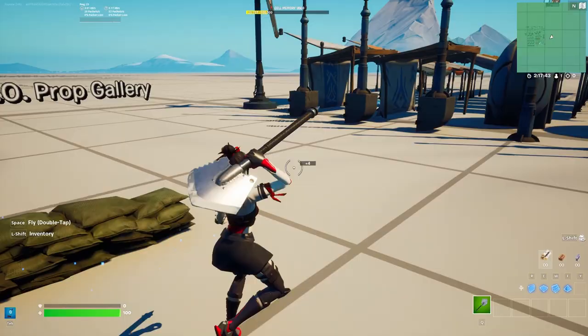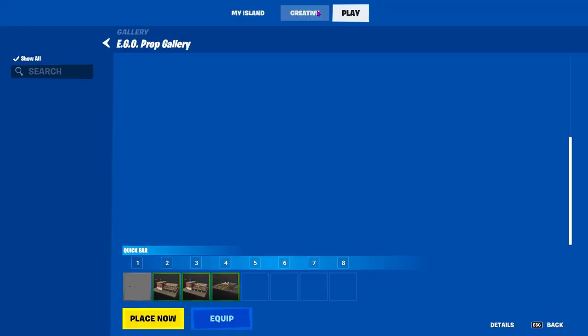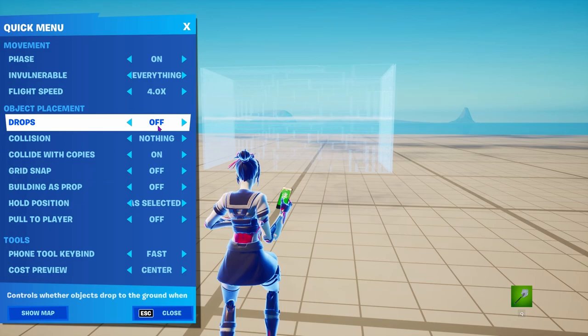Now we have the whole entire Sanctuary prop gallery — this is gonna be really useful for the 7 POI you want to make. Before we get into it, please use code Dressel, I'd really appreciate it. Also get your build ready. I don't have a build ready for myself, so I'm just gonna place it on a prefab — I'll just place it on this gas station, turn off the prop, and turn drops off easily like that.